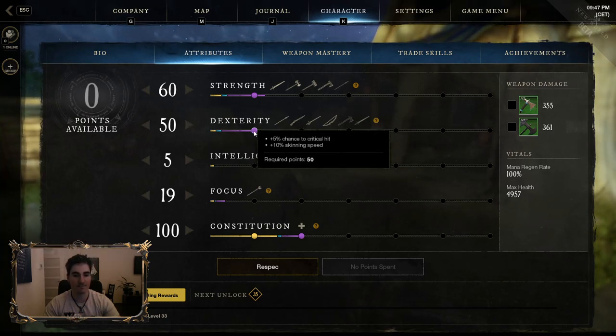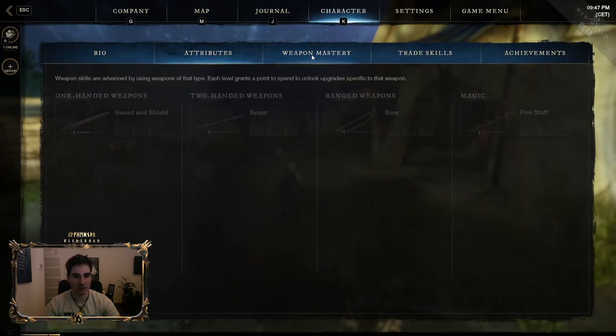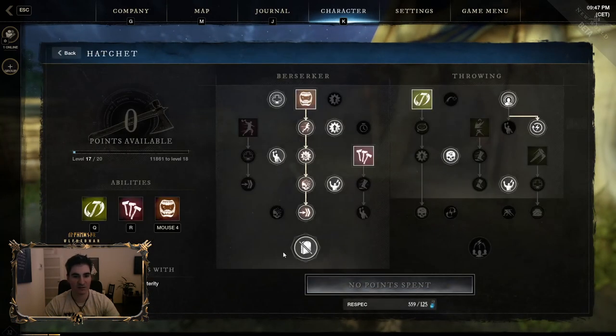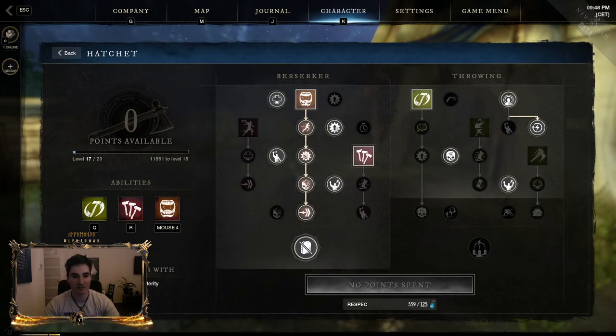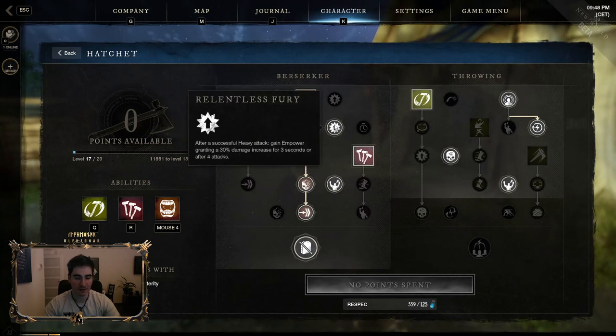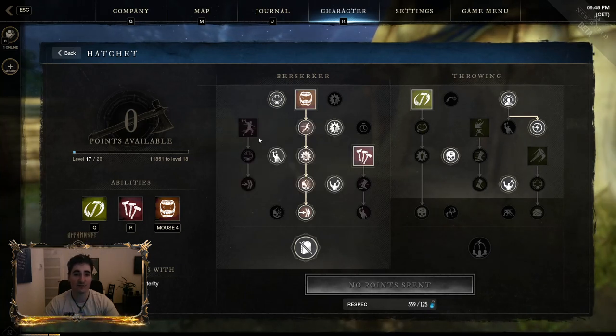My build is mainly based around the hatchet. Now going to masteries for hatchet — you will want Berserker, Berserk fully upgraded first, and this passive from heavy attack. I did go with Raging Talon because I just like it way more than Fatal Rush.